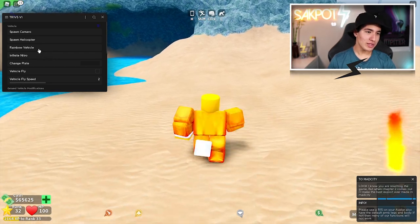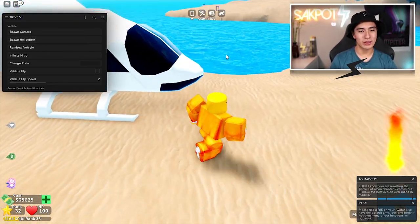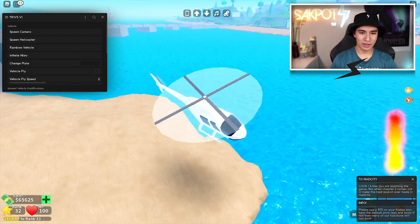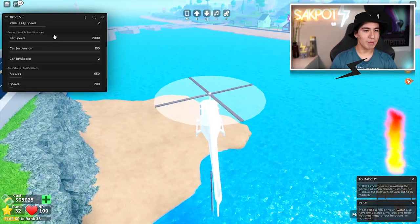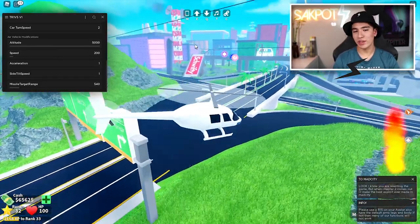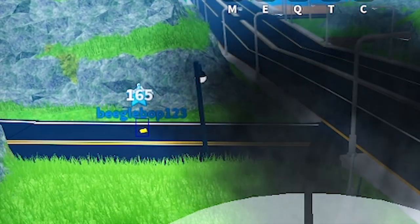Let's spawn a helicopter — bam, there you go, we got the helicopter. Now we can also change the speed of this, so let's drive this. Let's make it max speed — why not? We also have an altitude modifier, so how high we can go. Level 100 — like, what? Let's go to the police station because I assume he left. Okay, there's somebody still here — I mean, what are you doing here?